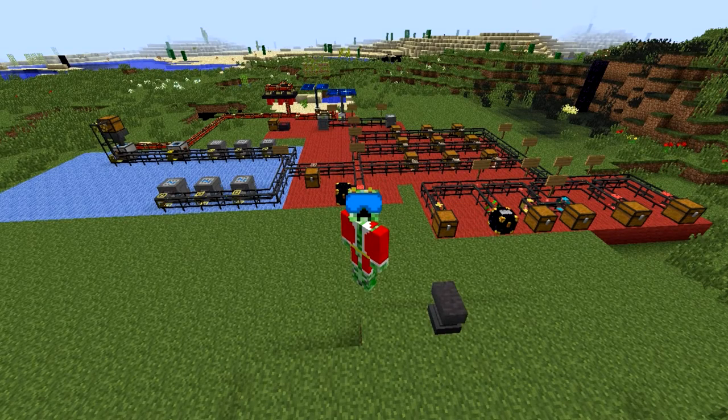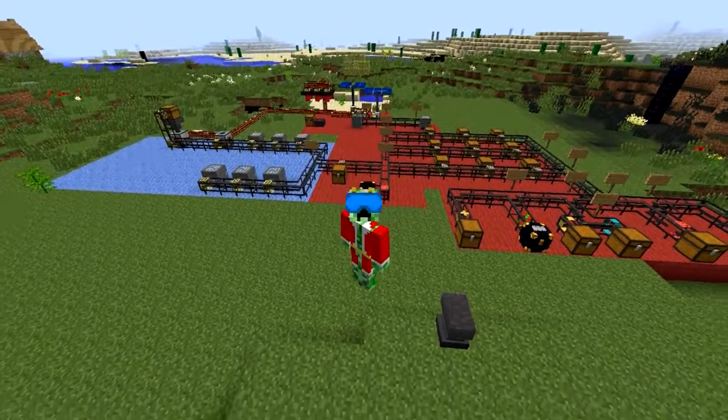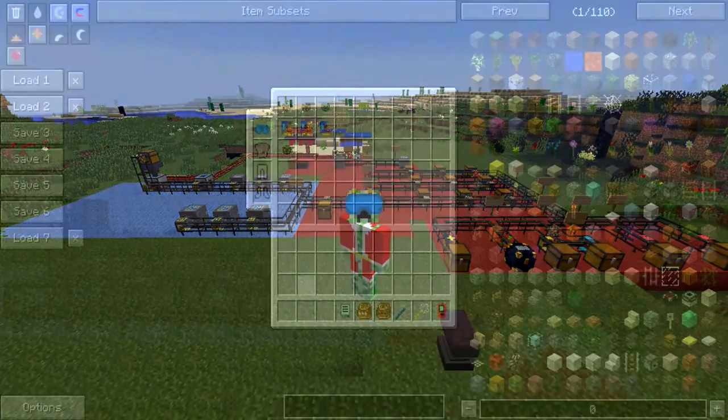Hey guys and welcome to another video. This is episode 4 of my logistics pipes tutorial series for Minecraft 1.7.10. Last episode we talked about how you can use request and supply systems from a logistics pipe network, and today I will be talking about how you can auto craft and use auto processors. So let's get started.